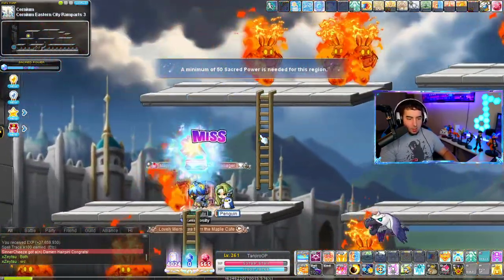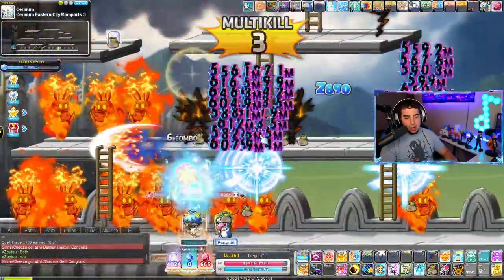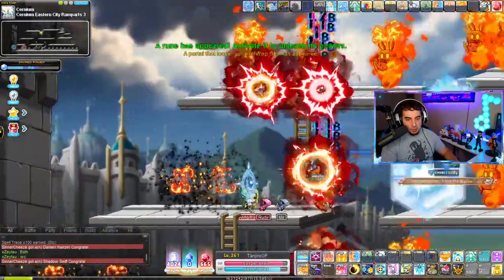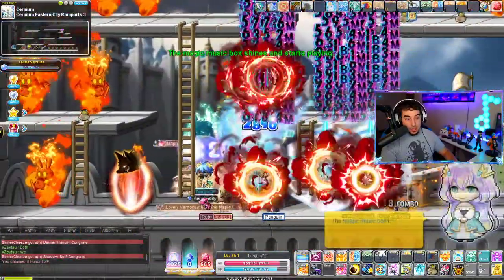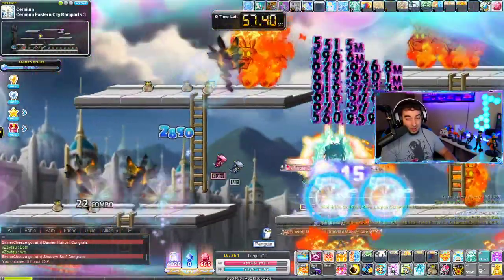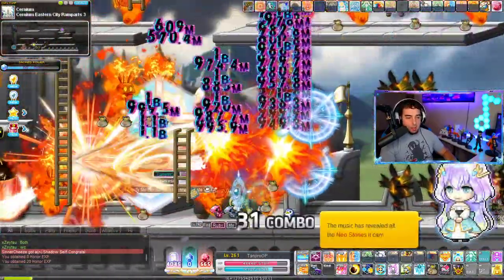The next map is Eastern City Ramparts 3. This map depends on what class you are. I see a lot of Night Lord classes that have a lot of mobility training here. For me it's not so good — the map is too big for me. But Night Lords are hitting level 270 here, getting anywhere from 20% to 25% per totem, which is insane. It's a good map for classes that have a lot of mobility.